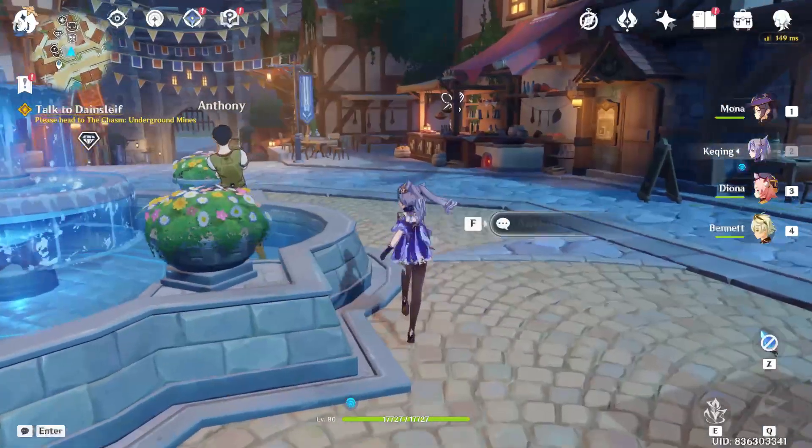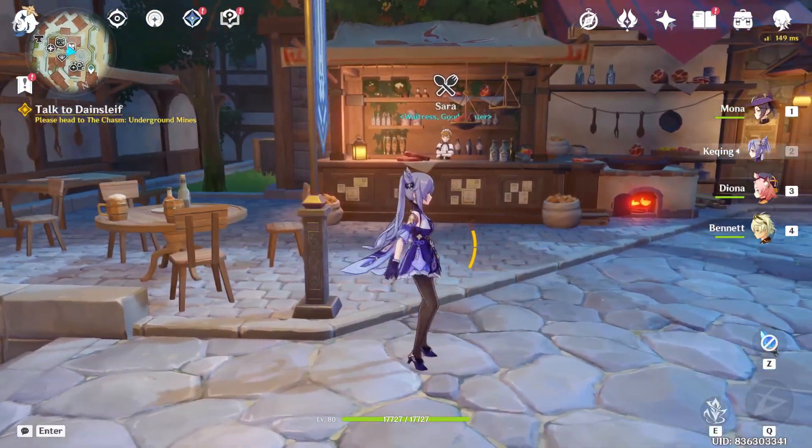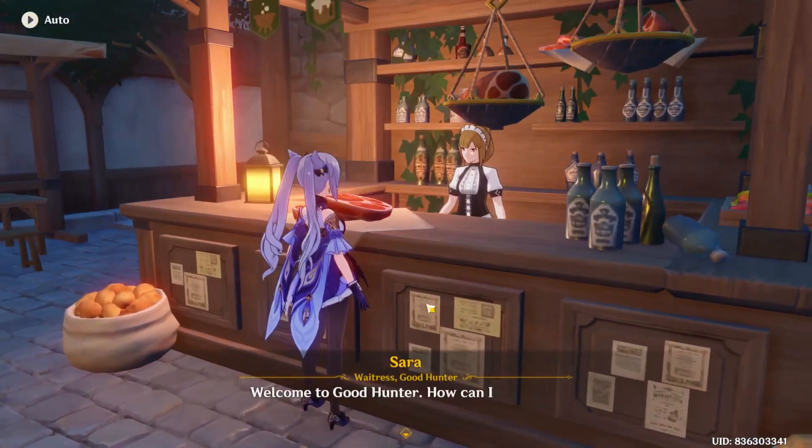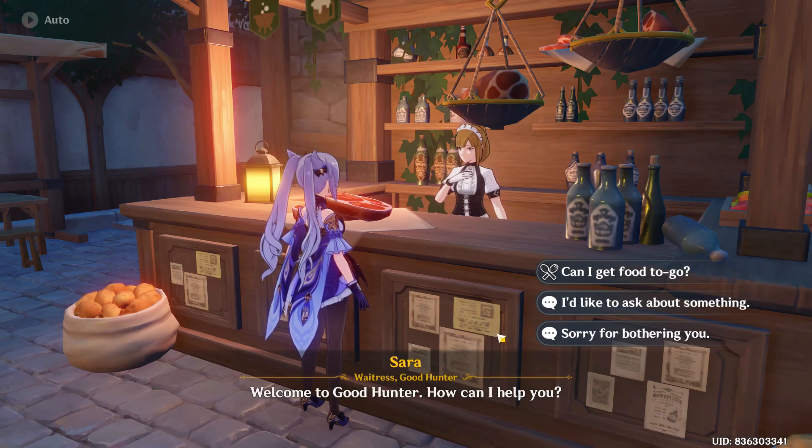As you go to Mondstadt, just look for the shop Good Hunter. As you find it, talk to the NPC Sara by pressing F on your keyboard, and just keep skipping this conversation.